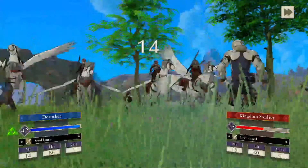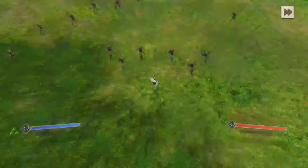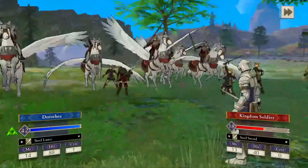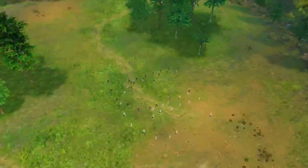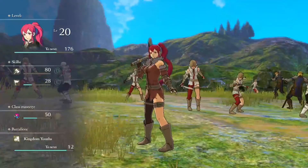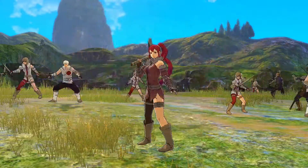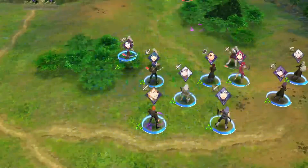One person attacking ends up missing, which is good. Another person attacks — they both miss, that's fantastic. One person going after Anna — Anna not caring though, doing really good.